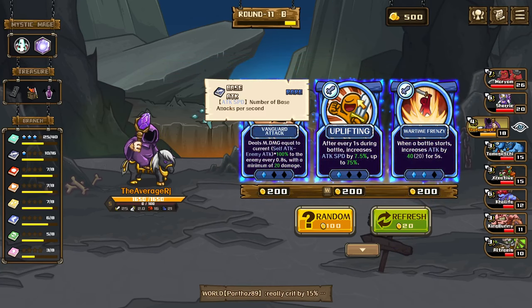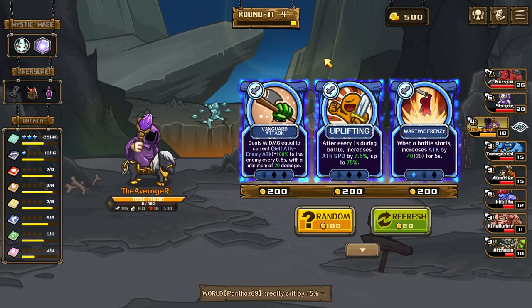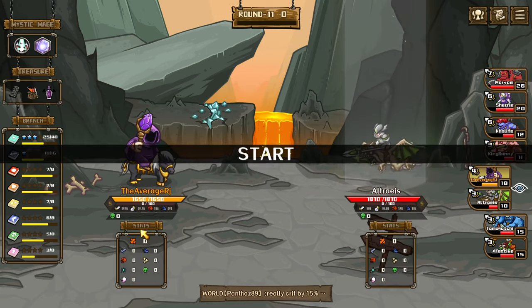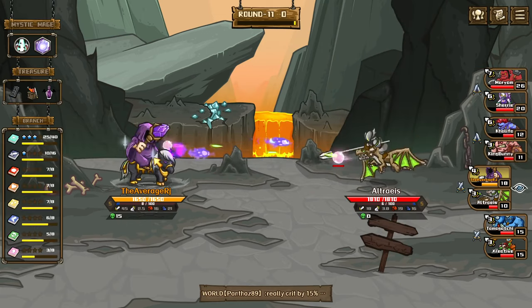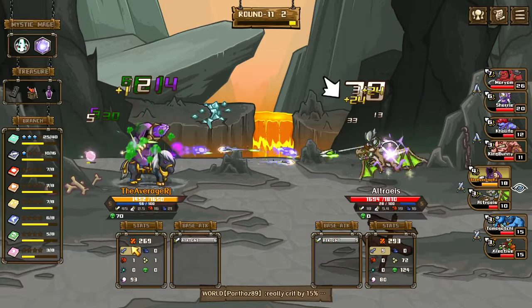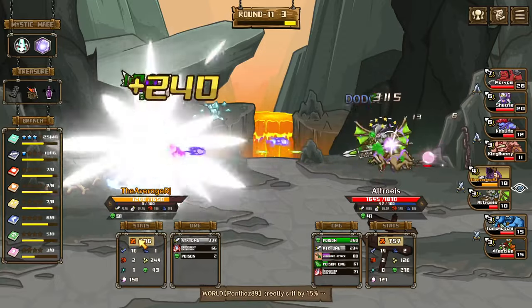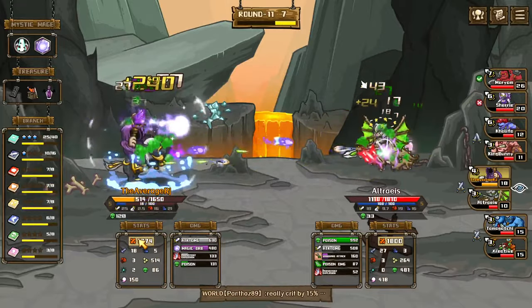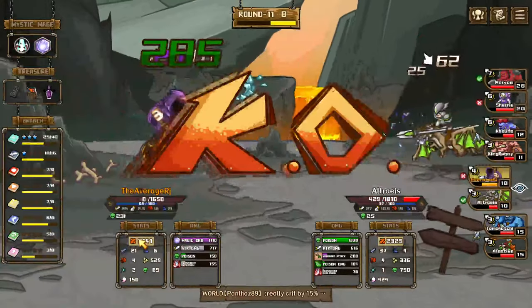Uplifting: after every one second during battle, increased attack speed by 7.5% up to 75% — we're going to want to get this one next. The other two are good too, but this one's better scaling. He has more HP than me and he's going attack. As long as we ult more times than him we should be good, but he has a high attack speed. We only ulted twice — we're gonna die, we died.